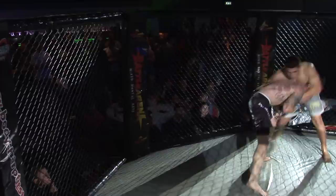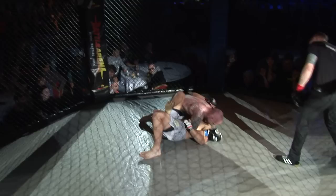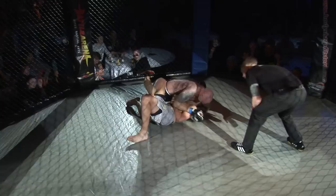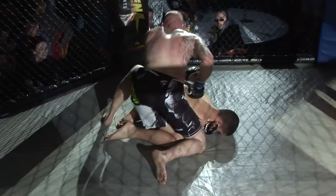Wade. Right hook to the ear. Ricky looking to take — oh! Good takedown, yeah, nice takedown there from Ricky. Got good momentum there, turned his body right round. Nice to see Ricky maybe flatten out a little bit and take full advantage of his weight to keep him down. Wade spins out to his knees. Ricky recognises it, tries to take his back, but not getting anything secured at the moment.